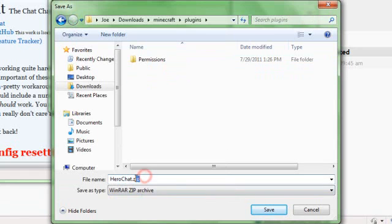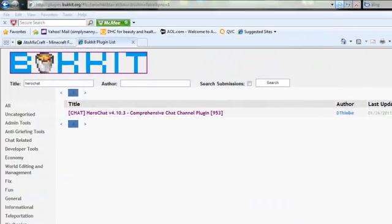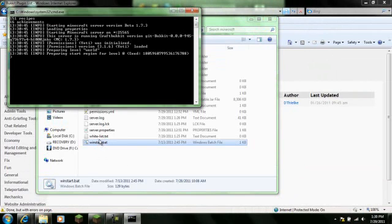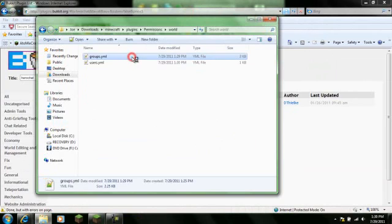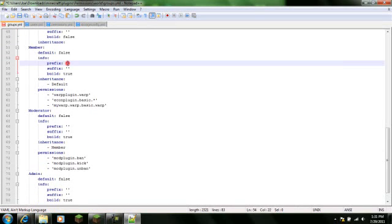For some reason this doesn't download jars very well — just this one actually. Okay, HeroChat missions — go to Missions, Worlds, Groups, and you want to set up your group prefixes. I'm going to put something like a bracket with a colored prefix for Admin using an 'A', then set Member with an 'E', Builder with an 'F'.